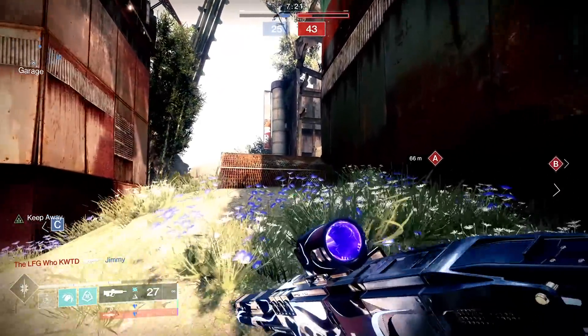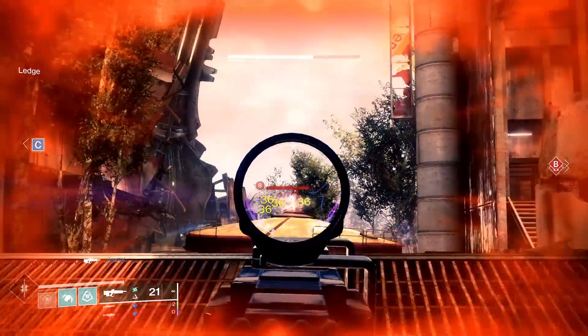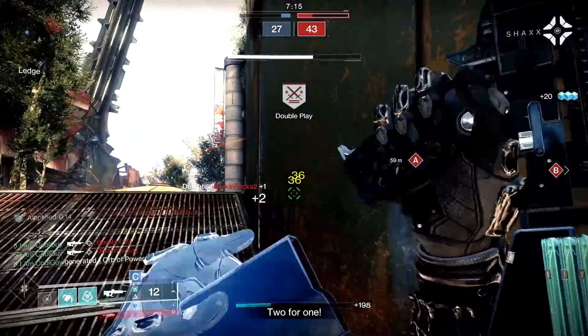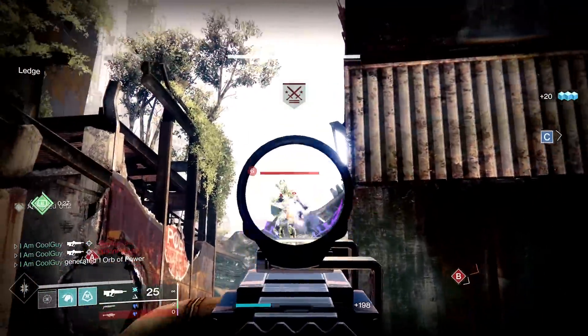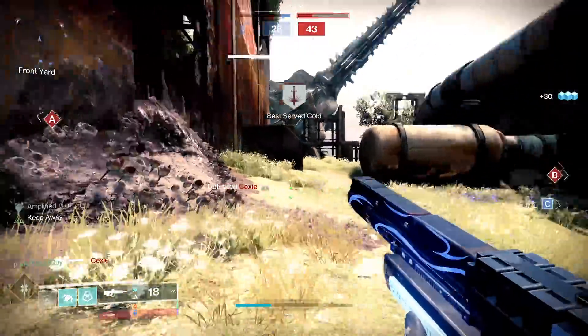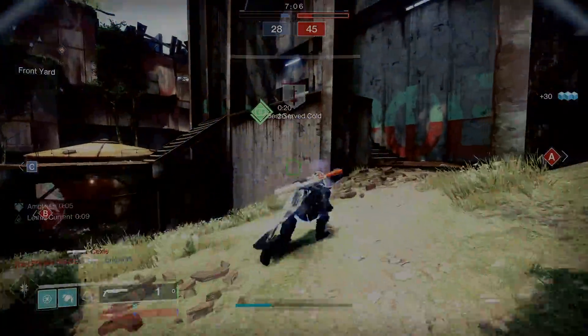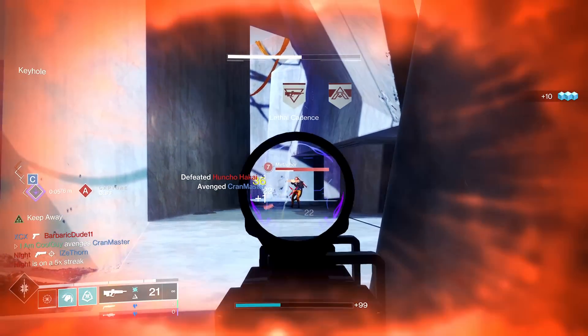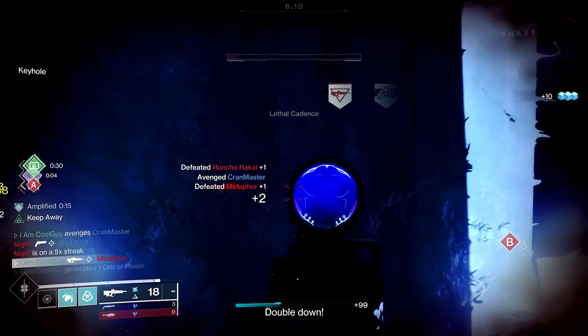My roll: Enhanced Keep Away for better accuracy and fast reload at 98 range — it's perfect. I'm going to enhance Headseeker when I get the materials, but Enhanced Keep Away comes first. I make up for the handling with targeting mods and a high-handling secondary for when people push me — could be a sidearm, shotgun, or a quick-draw weapon.